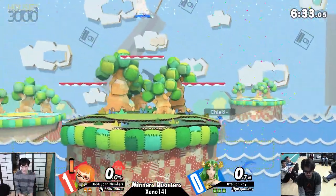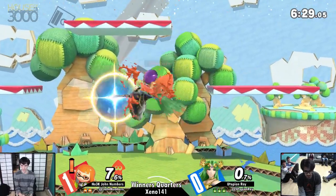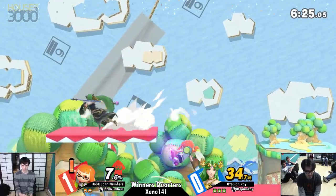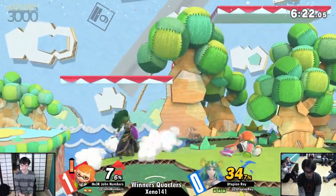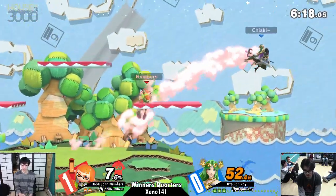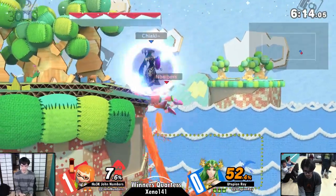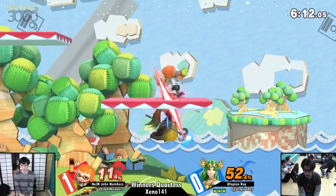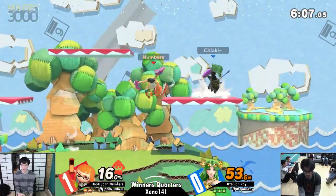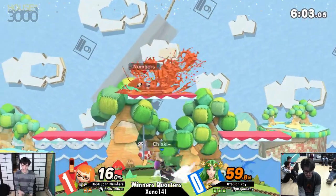Palutena looking like the better option. Zero to death. Ray showing us that he can schmoove. This was the top tier I saw him playing the most when it came to early practice, so I'm not surprised he was able to move well with Palutena — but that was just aggressive and rude. He just walked Numbers off and Numbers likes to stall offstage with Inkling a lot. Does Inkling wall jump? She does — not a great one, but she has one.